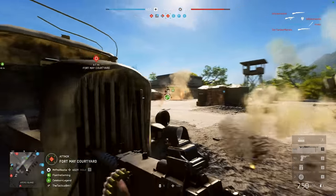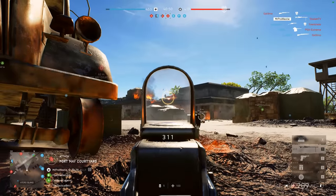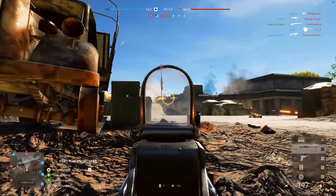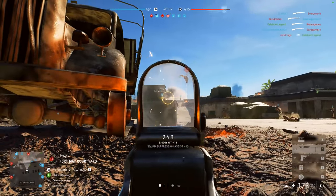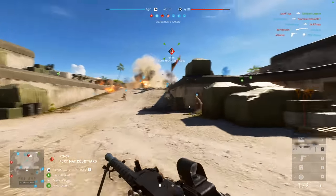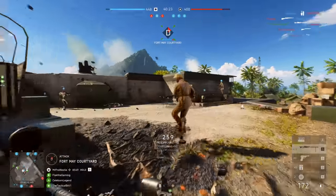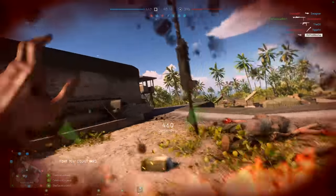Besides Iwo Jima, you also have another brilliant map — Pacific Storm — releasing as well. Of the two maps coming at the launch of the Pacific, I'm going to argue that this one is the more classic Battlefield in terms of its gameplay loop. For players who sunk time into Battlefield 4, you are going to be right at home here. It's extremely reminiscent of Paracel Storm, arguably one of the best Battlefield 4 maps. Pacific Storm presents another invasion fantasy for you to play through in Breakthrough, and it's actually made by the same level designer who worked on Paracel Storm, so I'm not surprised to see it play and look very familiar.